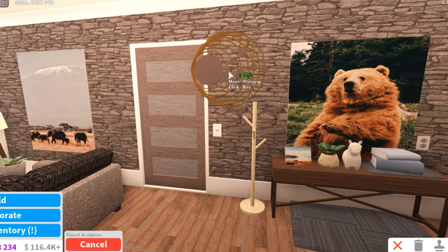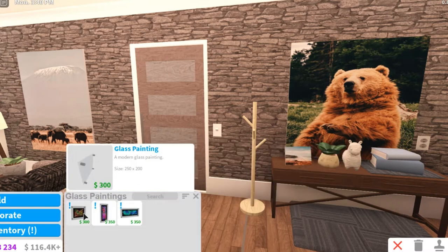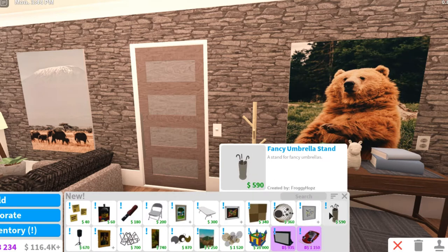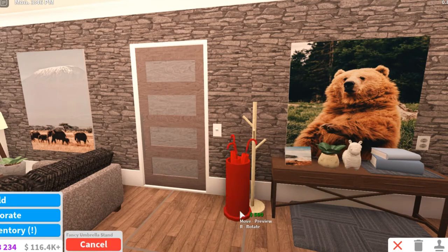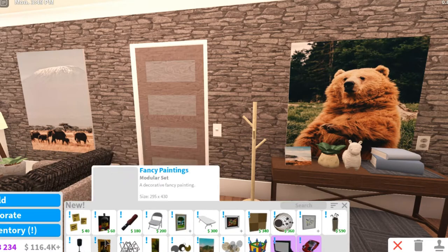There's a planet sculpture — well, that's kinda cool. Then more paintings, some glass ones — those are kinda cool. Then we got some modern paintings, the fancy umbrella stand, that's kinda cool. Then we got the DJ speaker fancy paintings.